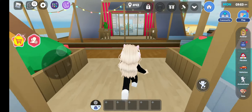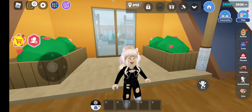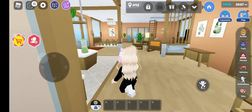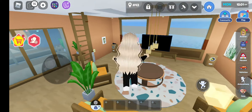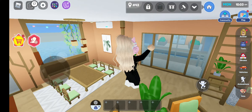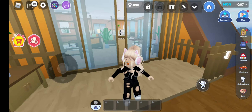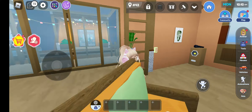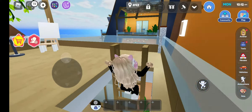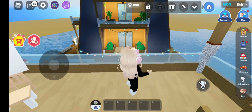Here we have a balcony where we can meet our neighbors. And yeah, this is our dining room — this is the living room. And this is also like a balcony.